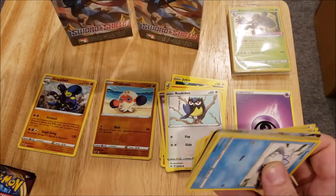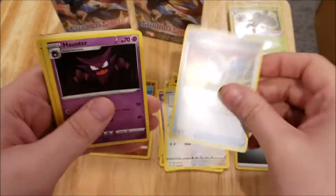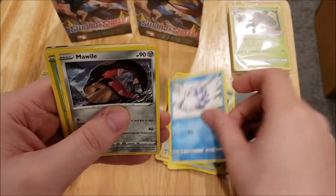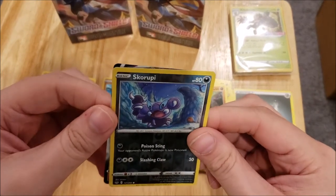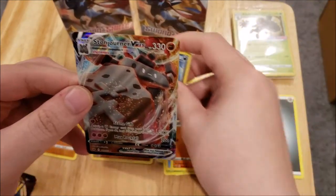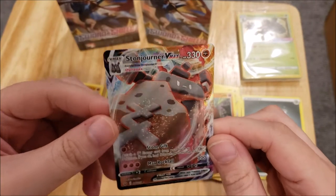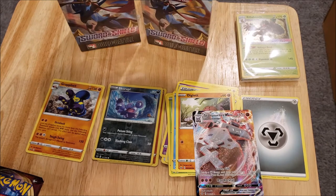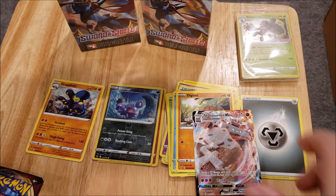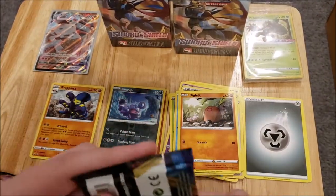There's another code card for you guys. We have a Metal Energy, a Pokemon Catcher, a Haunter, a Vitality Band, a Snubbull, a Mawile, a Glassifier, a Goldeen, a Diglett, a Skwovet Reverse Foil, and a Stonjourner VMAX. That is the Stonjourner VMAX, which I believe I already have. But we are going to sleeve them up anyways — we've still got some of these Elite Trainer Box sleeves. I seem to be pulling the same stuff out of these from the Elite Trainer Boxes and booster boxes.